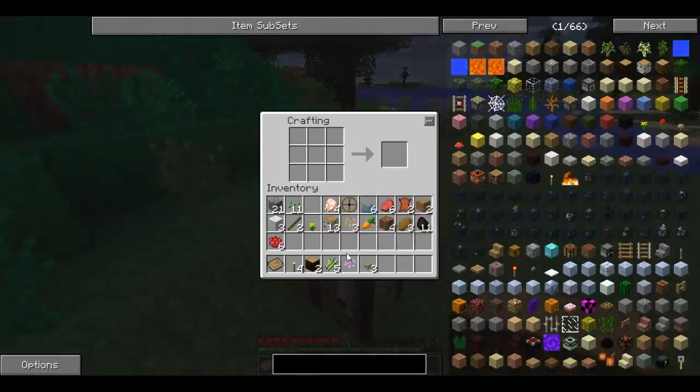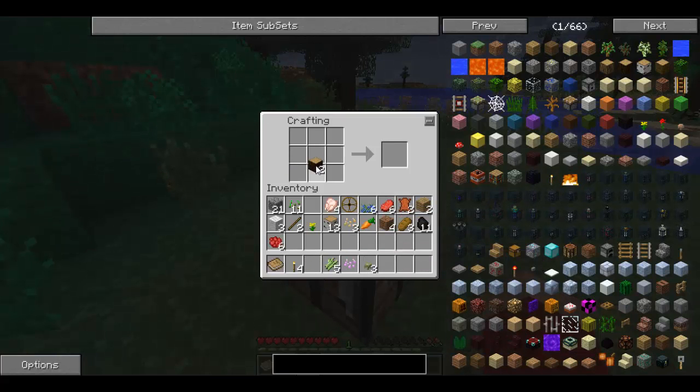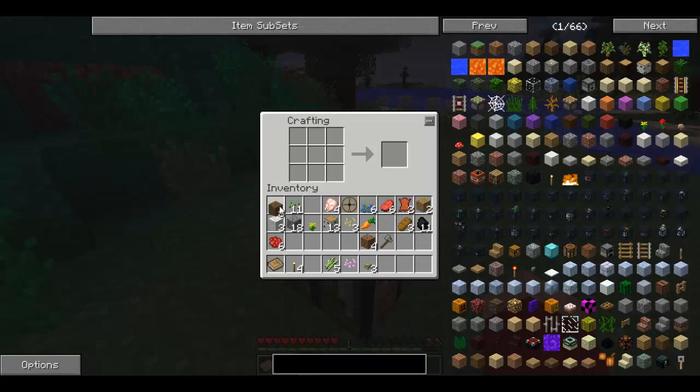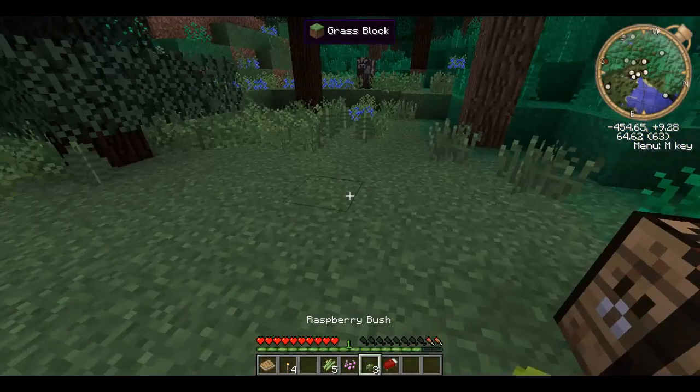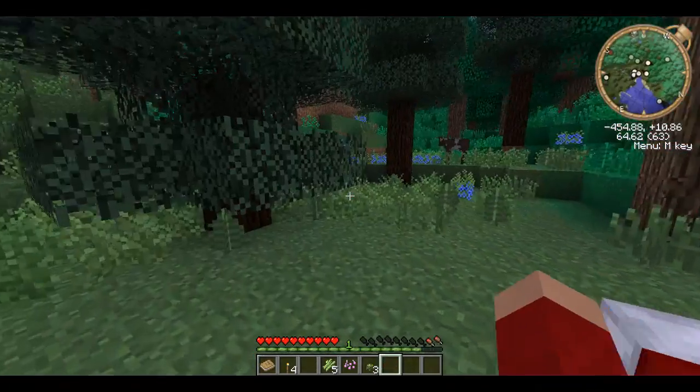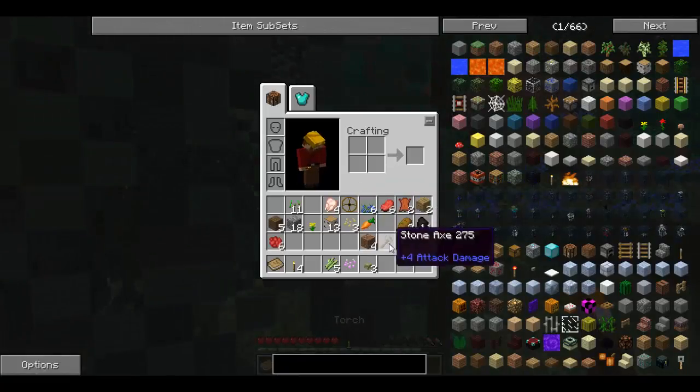I'll just make some tools real quick — a couple of stones, a pickaxe, an axe. While we're in here we should make ourselves a bed, so when it becomes night we've got somewhere to sleep and save our spot.